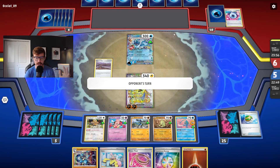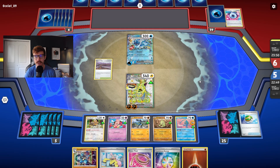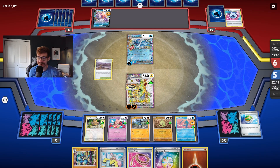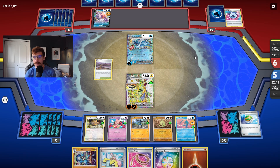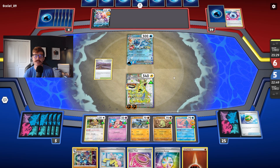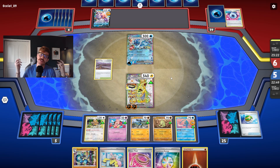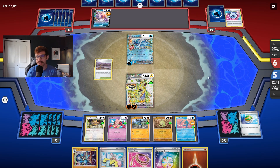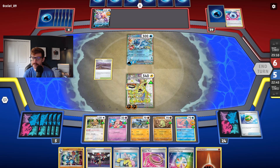Water decks should probably be a little scared of this. You have weakness to Electric, and while Miraidon isn't seen every day, it's around. I think it's cool that you have this dual threat. Water decks kind of are a thing, and Electric shows up every so often. I think it's kind of cool you have this dual kind of threat that you're rocking.